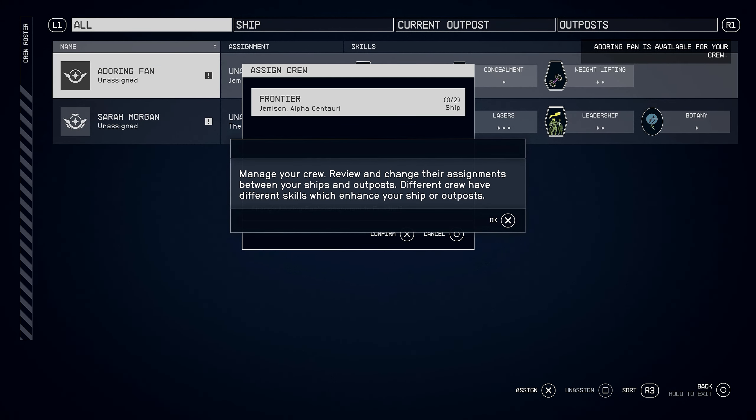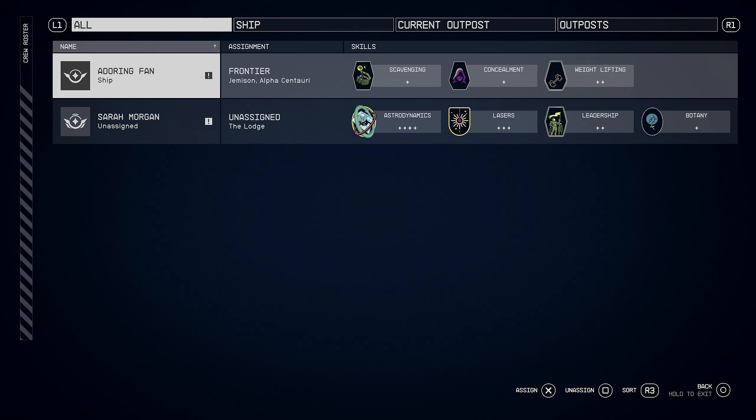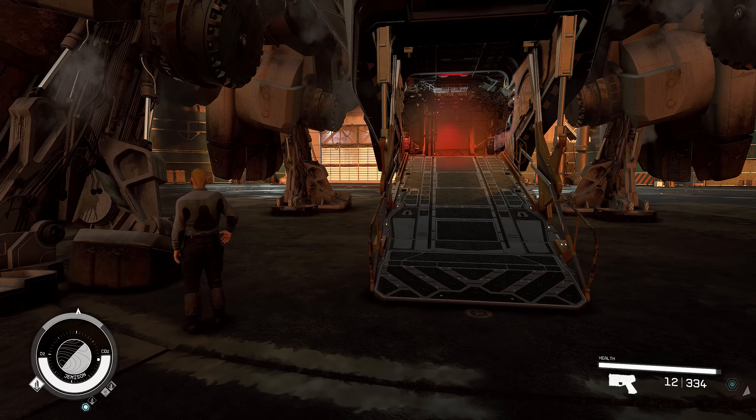Manage your crew, review and change their assignments between your ships and outposts. Different crew have different skills which enhance them. Put him on the Frontier - perfect, that's what I want. I don't want him following me around, but stick him on the ship or something is fine. Alright, we have Sarah in there as well. Cool, that's fine by me. Get to work, lackey.